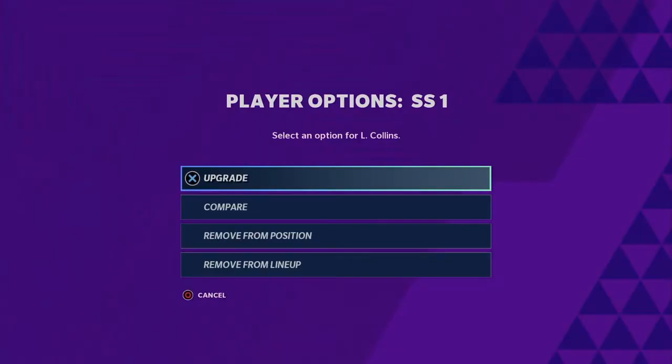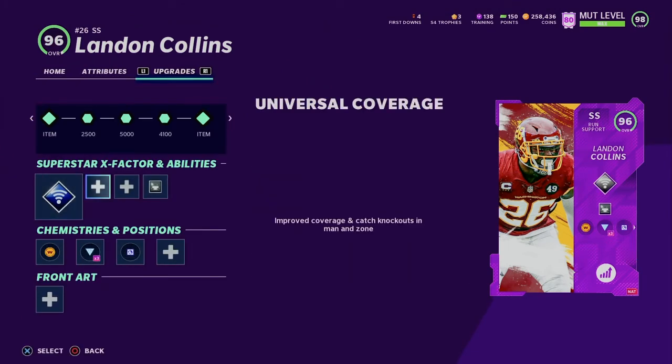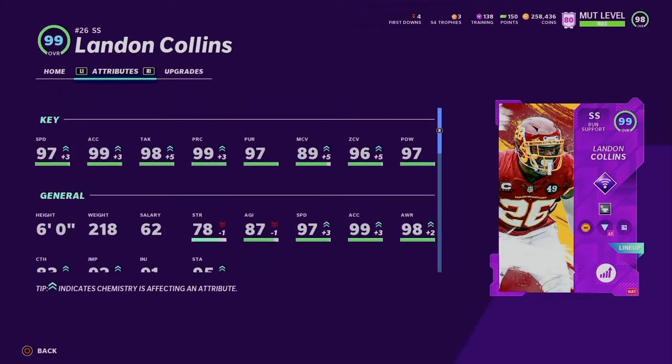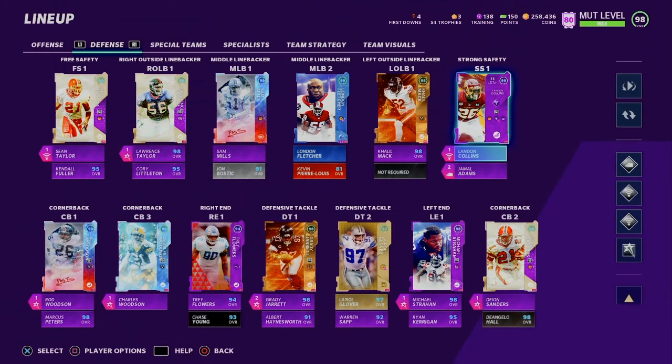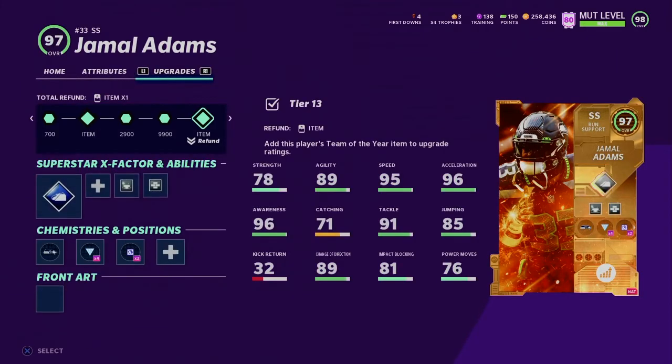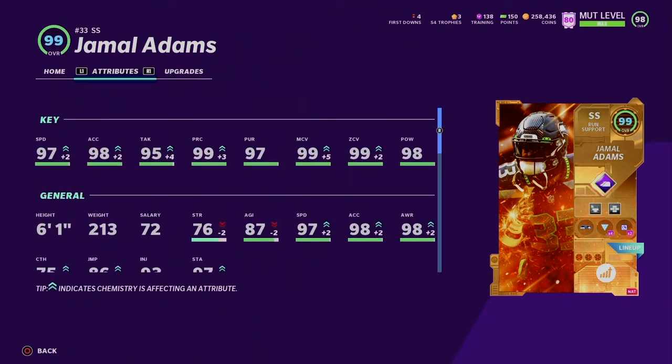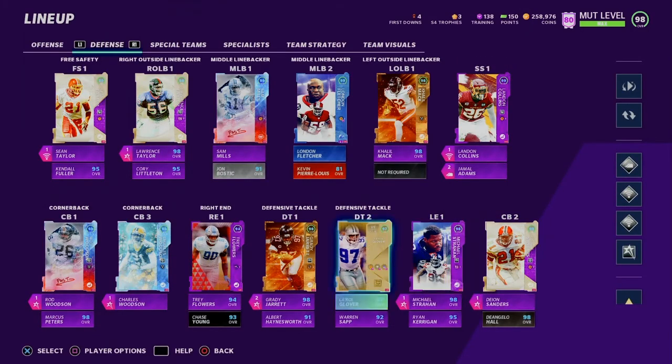Landon Collins is up to 99 overall, same with Jamal Adams backing him up. Landon Collins is a really good card — he has universal coverage as his X-factor and mid zone KO. He's 97 speed, 90 acceleration, 90 tackling, 99 play recognition, 97 pursuit, 89 man coverage, 96 zone coverage, 97 hit power. He's basically like Sean Taylor but a tad better overall. Jamal Adams is another godly player — I have avalanche, mid zone KO, and secret accelerator on him. He has 97 speed, 98 acceleration, 95 tackling, 98 play recognition, 97 pursuit, 99 man coverage, 99 zone coverage, 99 hit power. This card is absolutely insane.